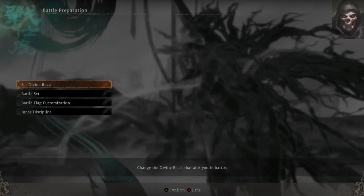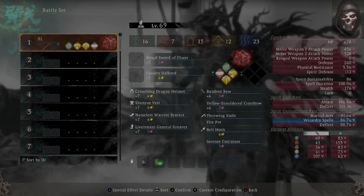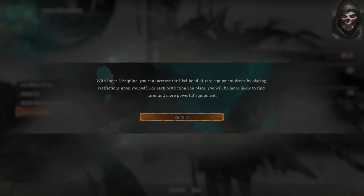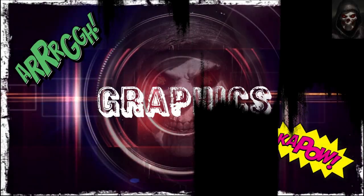The DLC provides another three divine beasts for players to attain. Besides these extra elements, there is also a new system added that allows powerful effects to be activated during battle when certain requirements are met. Endgame content called the Thousand Mile Journey has also been added, which allows players to advance beyond level 101 up to level 1000. Players choose a route for the battlefield they wish to challenge and head out on a long journey, gaining rewards that can only be attained in this mode.